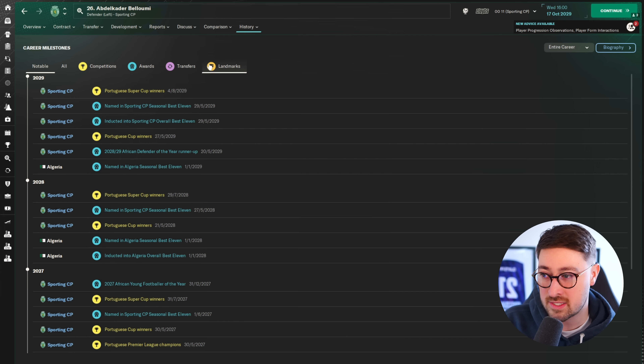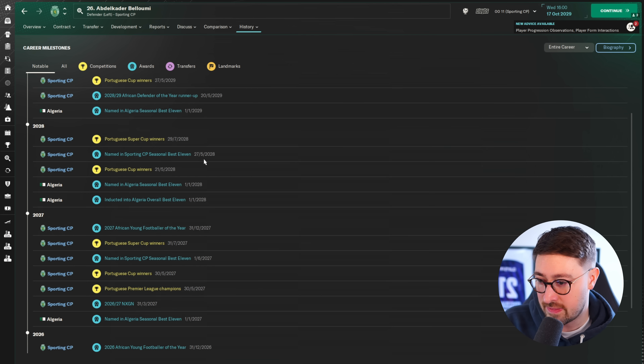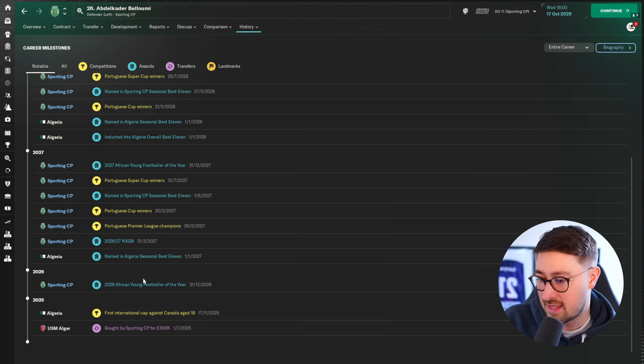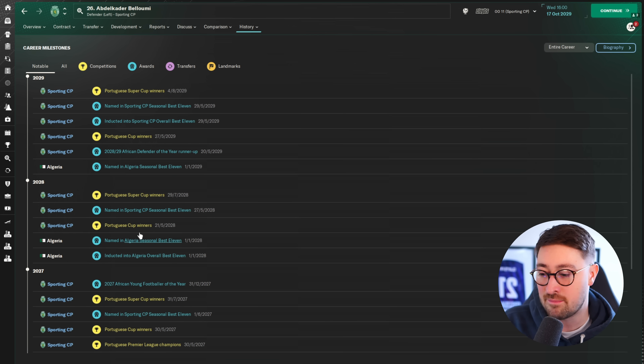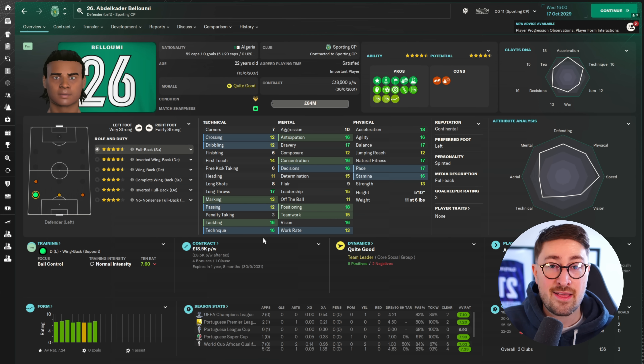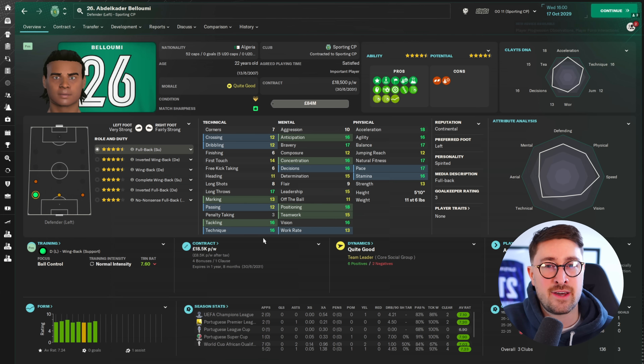He's won the Portuguese Cup and the Portuguese Premier League - a little bit of extra pedigree. I like him. Is he better than the other left back we looked at? That's what we'll need to consider. I'm going to do a vote on the Clatrion where I'll list out and screenshot all the players - might even pin it in a comment. I want you guys to help decide what is going to be our best dream 11 of these new gens. Will Balumi make it? Let me know in the comments.